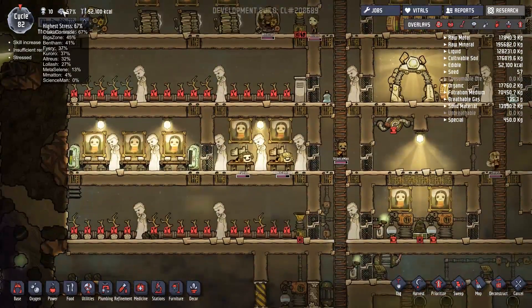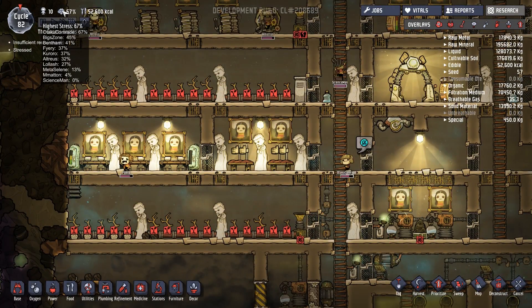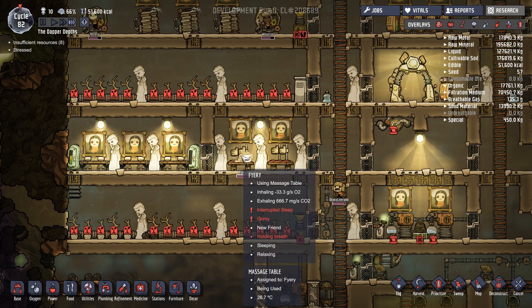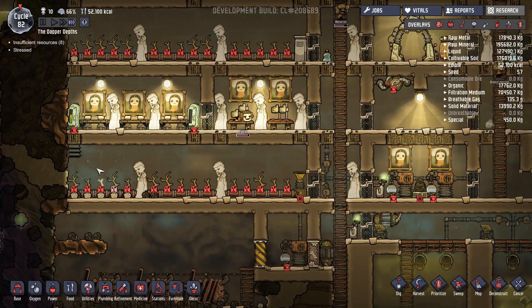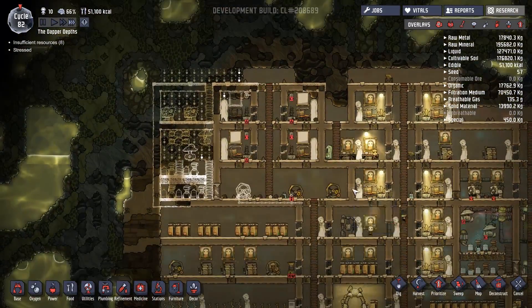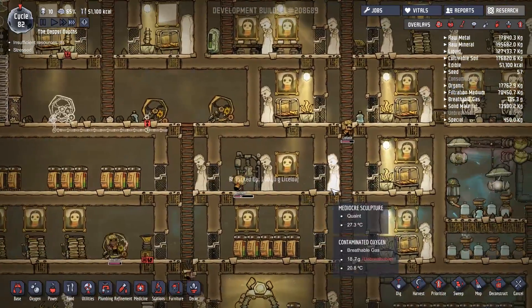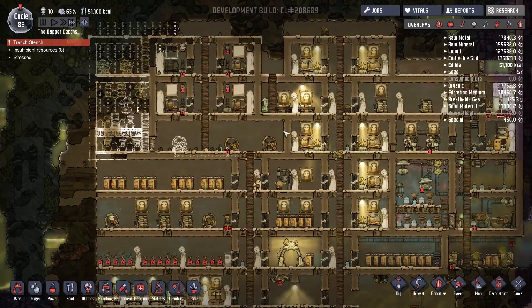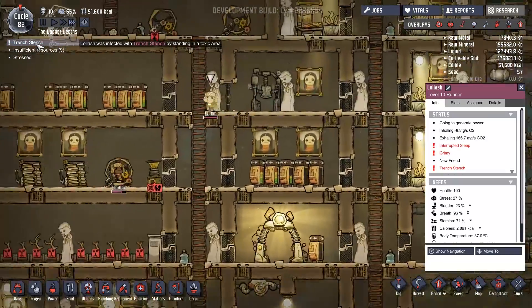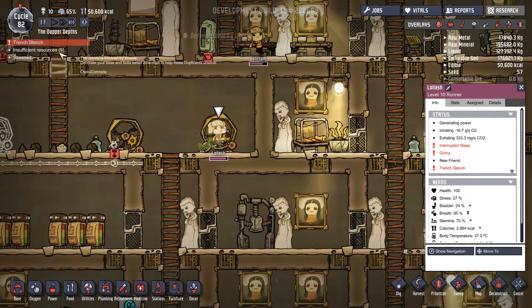Hopefully the attack-your-comrade behavior will start coming down again. But what we really need is oxygen. The problem is that we're running out of power — constantly running out of power. That is going to be very difficult to recover from. Trench stench — someone has finally got sick. Lolash has got trench stench. Let's have a look.